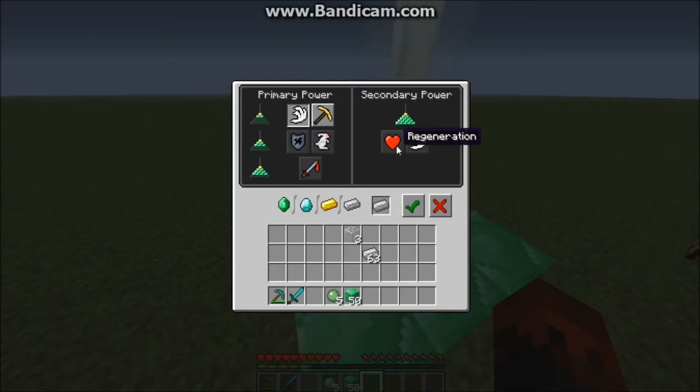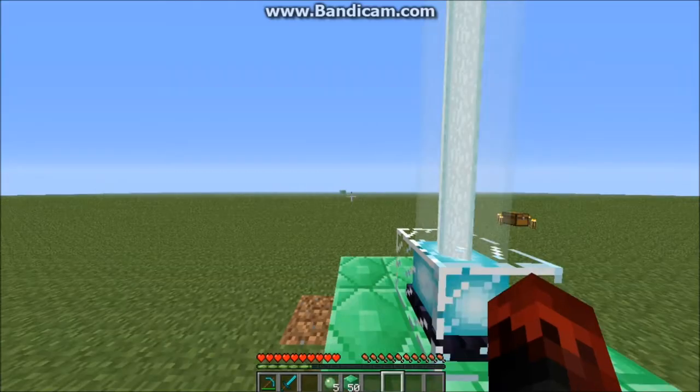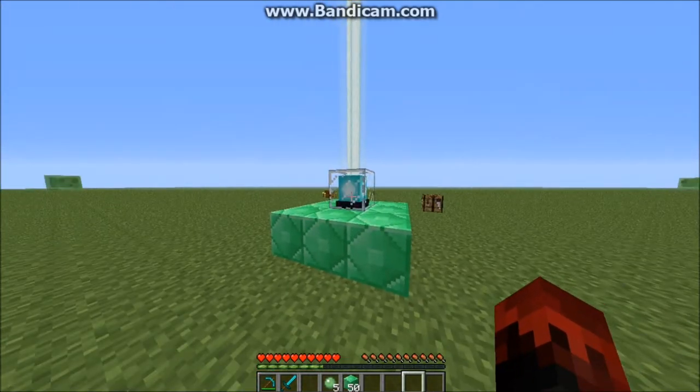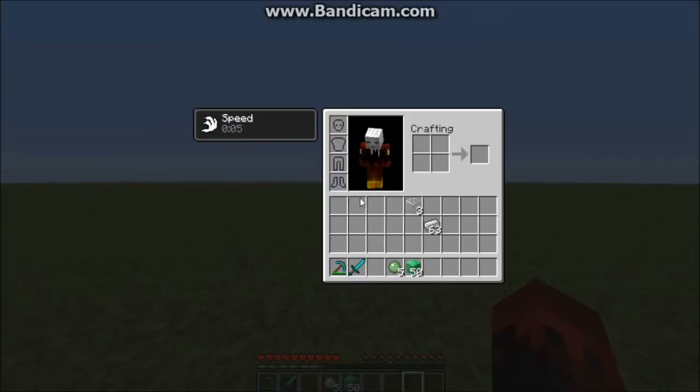When you click on the primary power, the secondary power gives you Speed 2. You also get regeneration as an option. Then you pay for it and boom, you have speed.